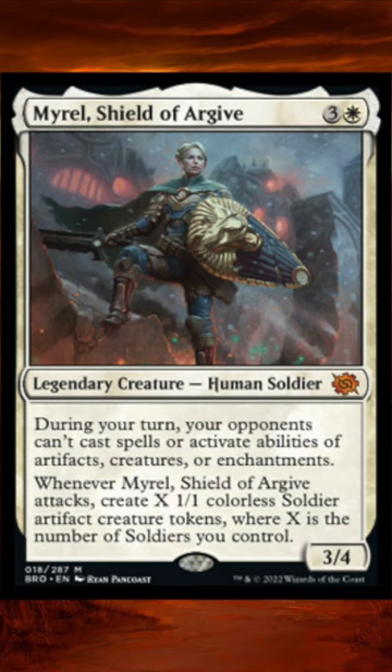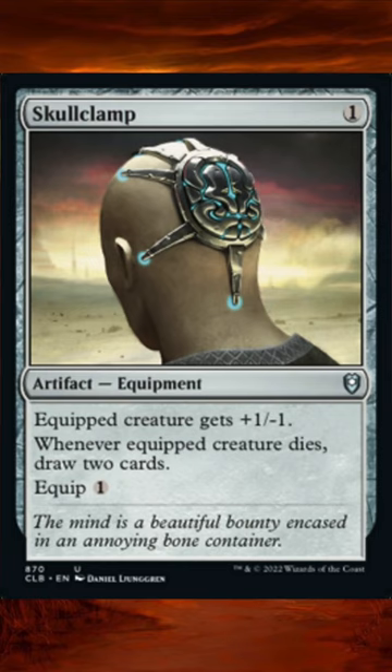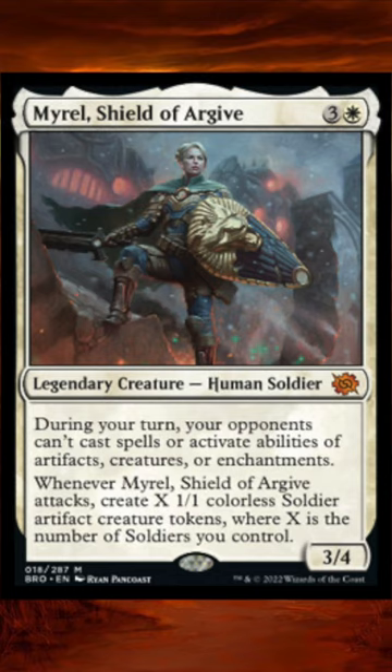The token ability is also really good because it helps solve the card draw issue in white. You should be running multiple tutors for Skullclamp because Skullclamp will be insane with this commander. I also want to mention that the fact that those soldiers are colorless will be relevant some of the time.